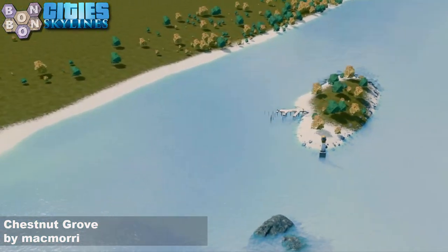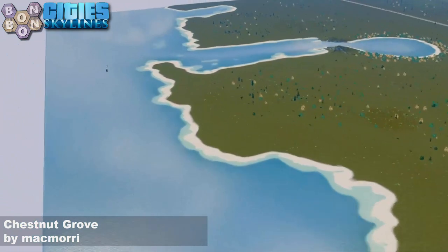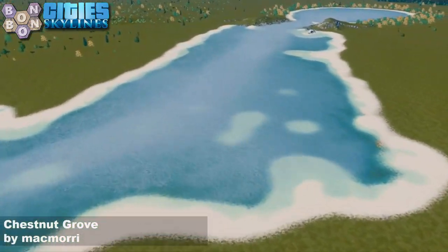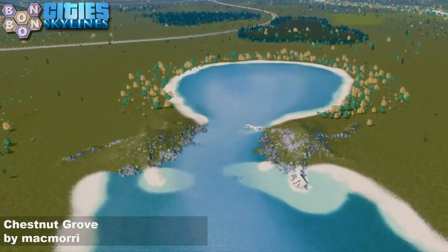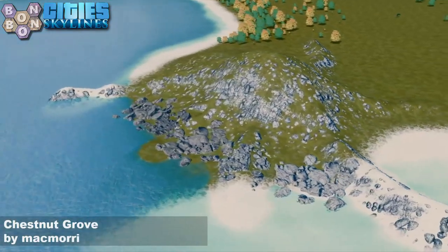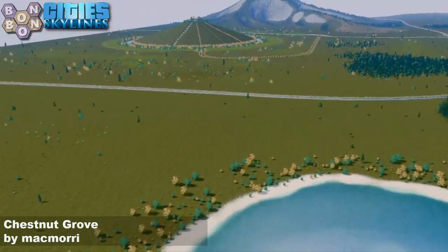The essential lighthouse, and an essential little island in the middle there — though it's too close to land, sorry, I can't settle on it. It's a personal thing — it's not a BonBon island, but it's a nice island. Loving this little inlet as well, and there you go — the rocks and prop rocks all work very nicely together.